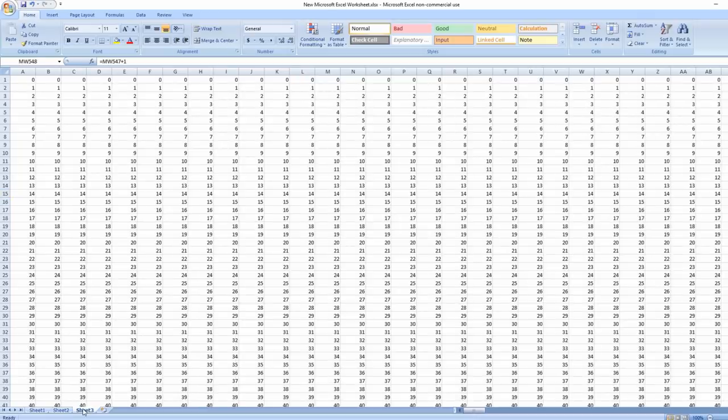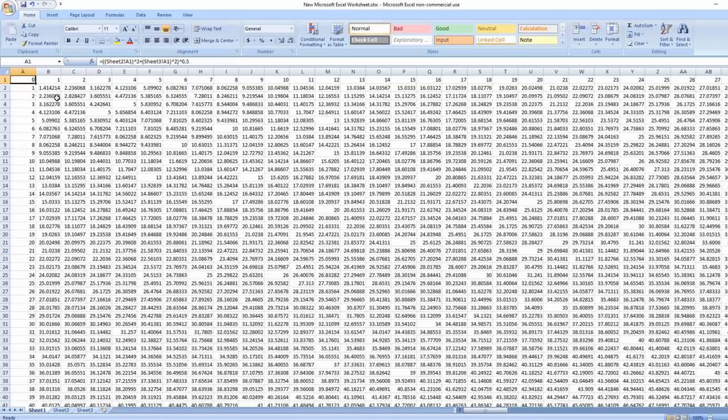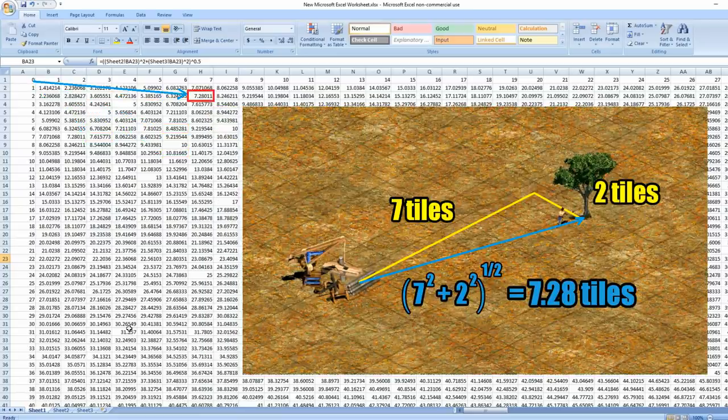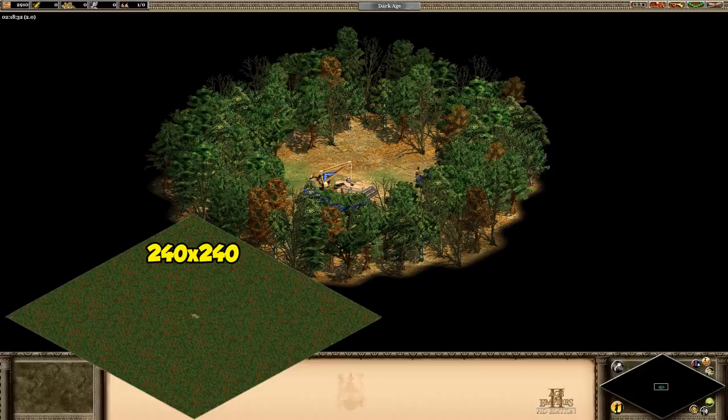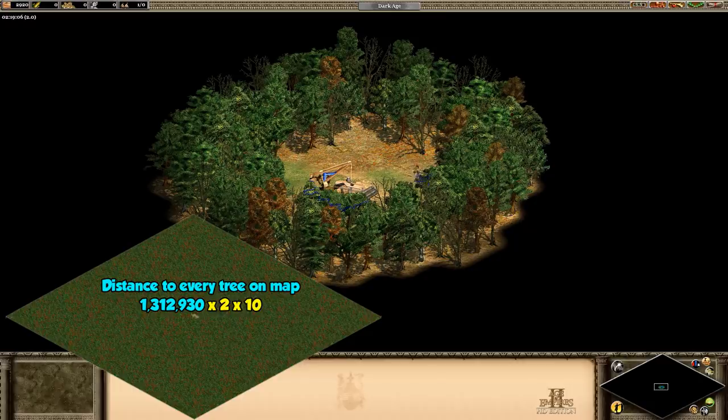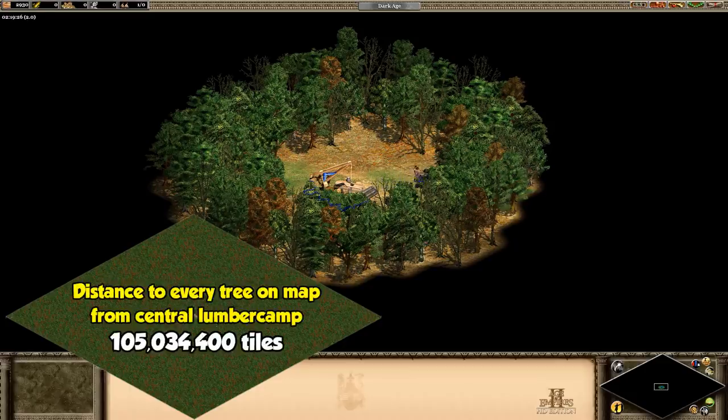Basically, it's doing the Pythagorean theorem with the tree's row and column number. Each cell represents a tree and tells us how many tiles it is directly away from the lumber camp. You can see the example: seven to the right and two down gives us the same distance as before, but much faster than calculating by hand. The giant map extends 119 tiles away from the lumber camp in each direction, so we add all the numbers going out that far and get a sum of just over 1.3 million tiles. That's the distance to visit each tree one way — multiply by 2 for a round trip, times 10 for the number of trips per tree without wheelbarrow, and times 4 since this is just for one quadrant. In the end, we get a total walking distance of over 105 million tiles.